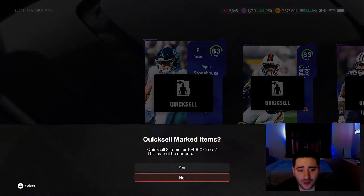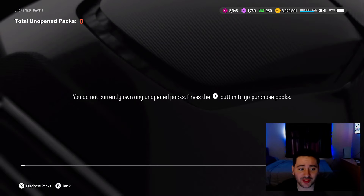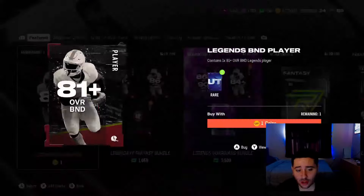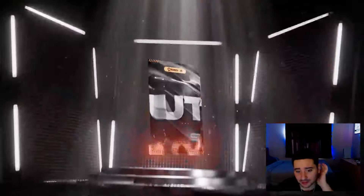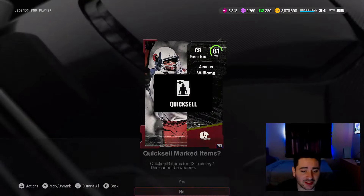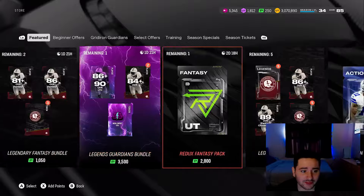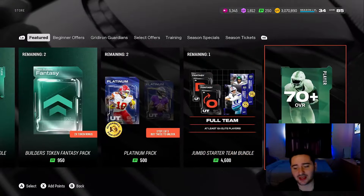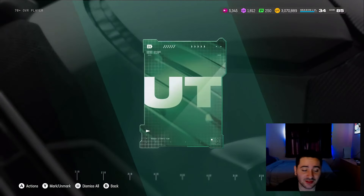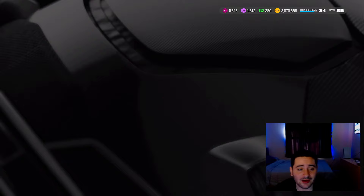Two 83s back to back — absolute fire! And the third one is going to be an 82. I mean, 400K off of those three grand platinum elites for 10 bucks — that is absolutely fire. Out of the Legends B&D pack we got an 81 overall Aeneas Williams plus a 70 plus at the end. Those elite platinums? Fire, absolute fire.